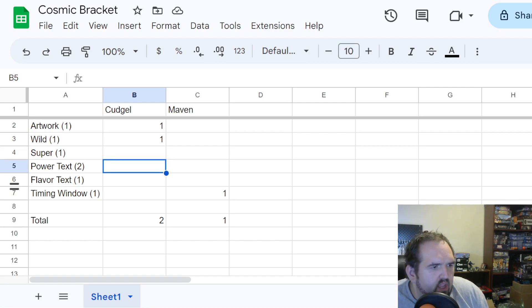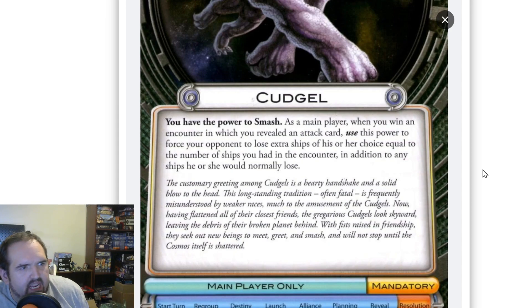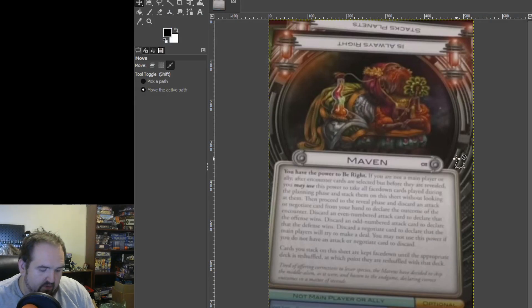Cudgel's power text: you have the power to smash. As a main player, when you would win an encounter in which you revealed an attack card, use this power to force your opponent to lose extra ships of his or her choice equal to the number of ships you had in the encounter, in addition to any ships they would normally lose. I've been on record — Cudgel was in my bottom ten of the base set powers. Cudgel is just 'win more,' and I don't have much value in a power like that because it doesn't help me win — it actually makes it harder for me to win.